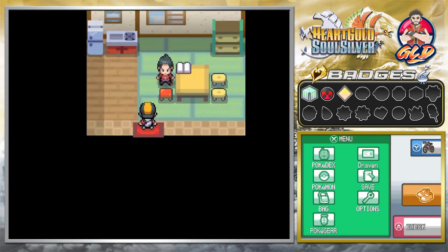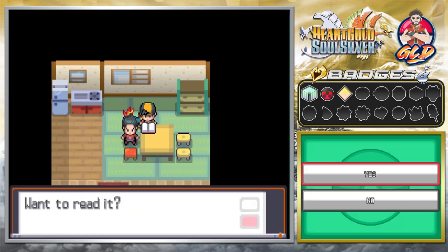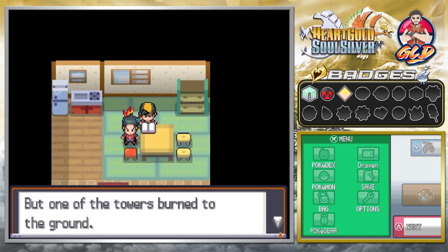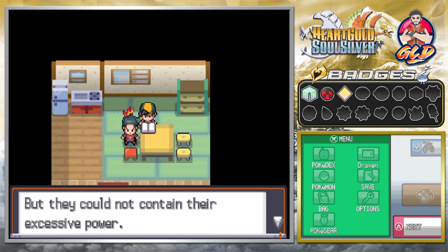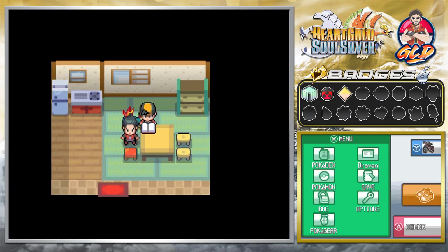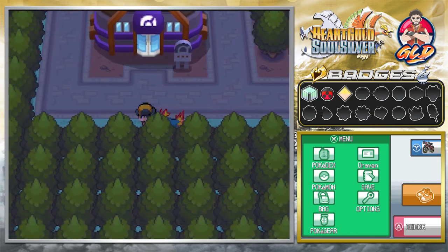Before we go anywhere, let's read this — the history of Ecruteak City. In Ecruteak there are two towers; each tower was the roost of a powerful flying Pokemon, but one of those towers burnt to the ground. Ecruteak was also home to three Pokemon that raced around town, said to have been born of water, lightning, and fire, but they couldn't contain their excessive power and ran off into the grassland.